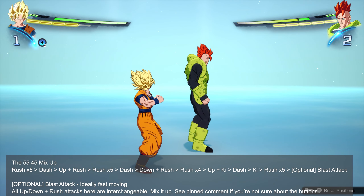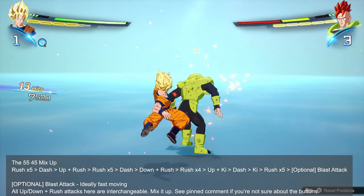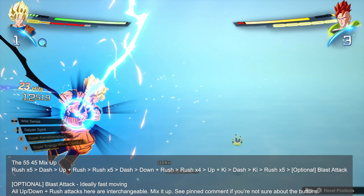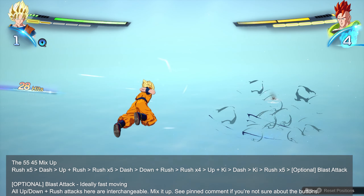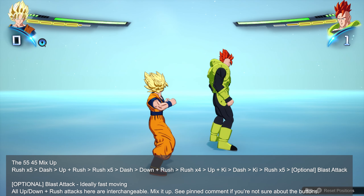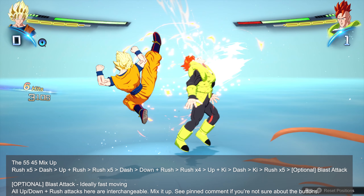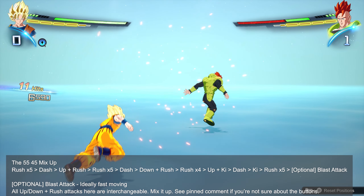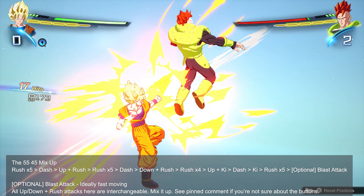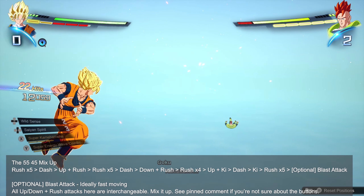Next is the 55-45 mix-up. This one seems more complicated than the previous one, but that's just because it looks longer. The actual actions are relatively straightforward and similar to what you were already doing. Essentially you're stringing together a 5-rush combo with another 5-rush combo, then a 4-rush combo, and then a 5-rush combo again. There are actions in between — like the dashing and the uprush or downrush moves — and you can finish this off with a blast attack, or charge ki if you don't have enough.